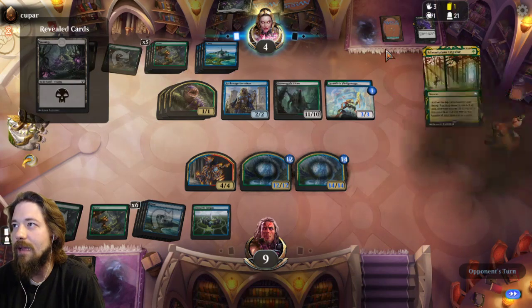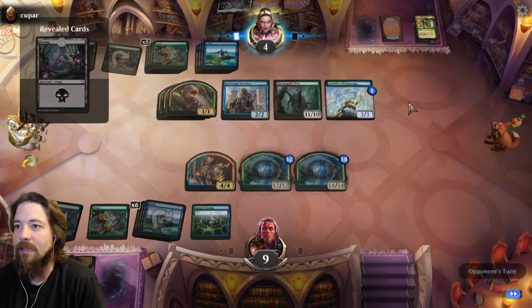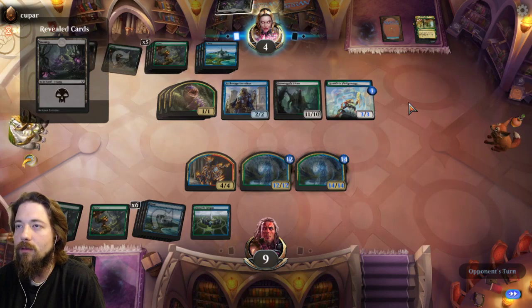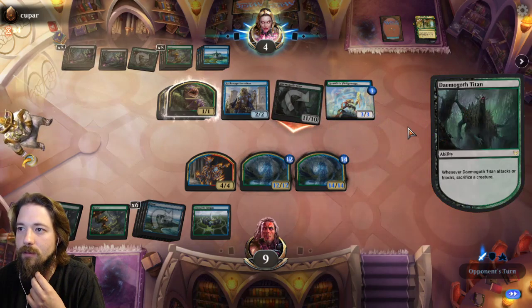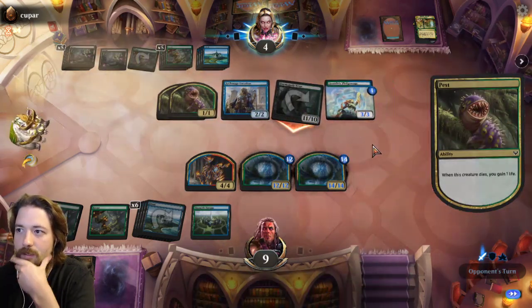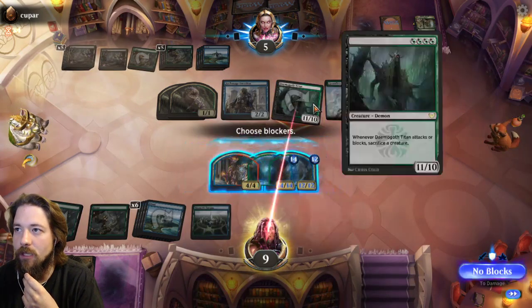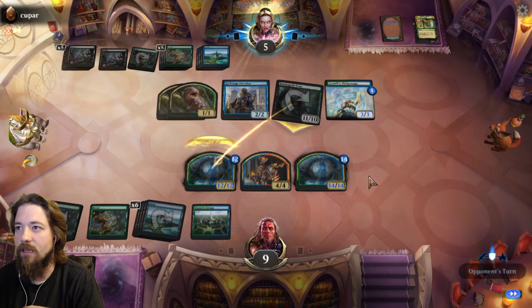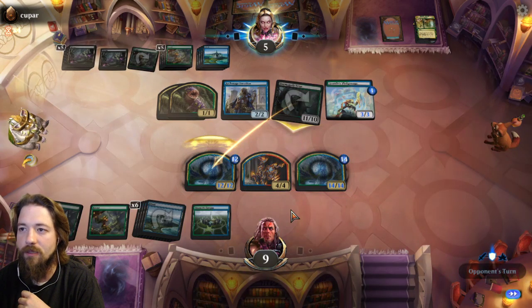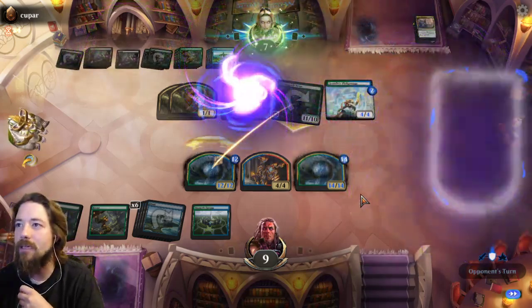Yeah, he even grabbed the land. He has this turn and next turn and then he kills himself. Unless he plays Wormhole Serpent right now, he's dead. The only things I could think of is giving the creature Trample, which is why I wasn't blocking with the 4/4. Infuse — go right ahead, please.